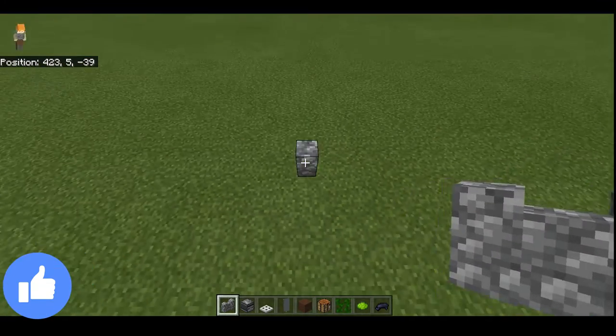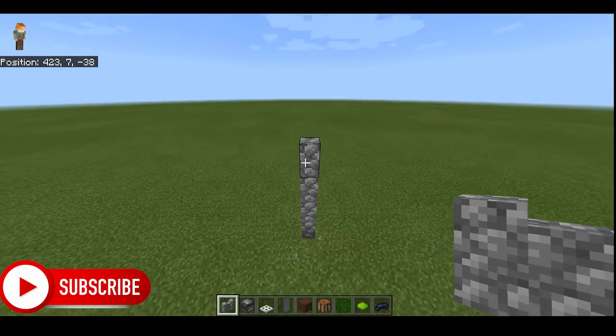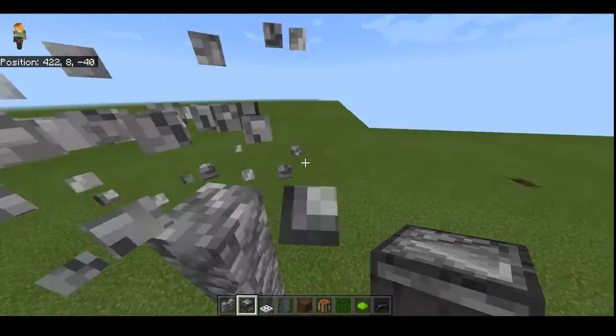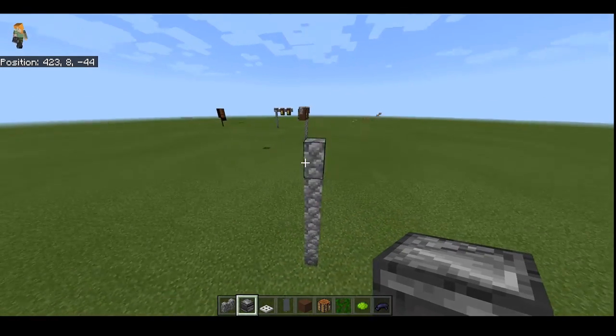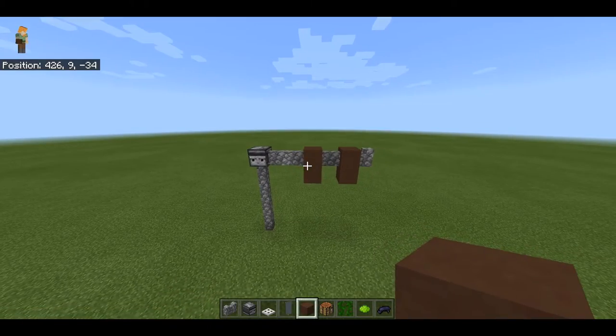So place in the cobblestone wall — one, two, three, one, two, three, four, five. Then place the observer at the top, facing which way you want to go. So I'm going to face it this way. That acts as a camera and you can see it's hanging down now.